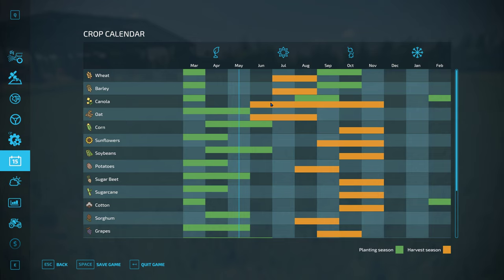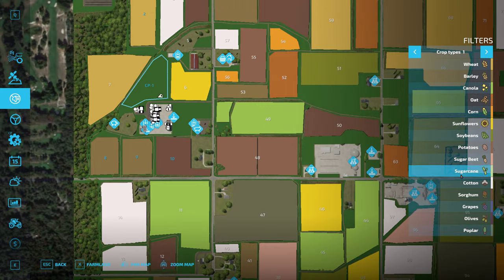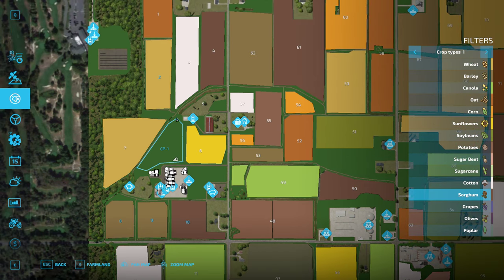We're waiting for July because we've got wheat, we've got barley — and sorghum's August. Field 10 is sorghum, the field we just bought, so that's going to be about three months out. We'll have to wait on that one as well.